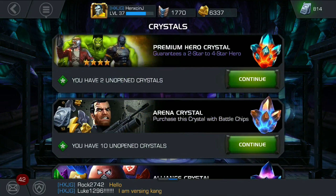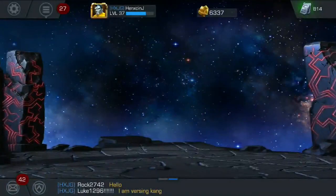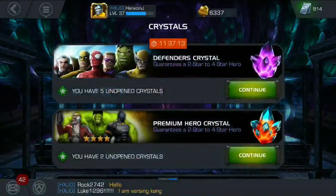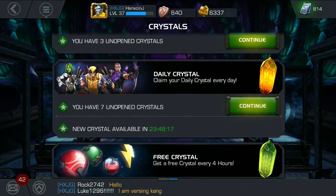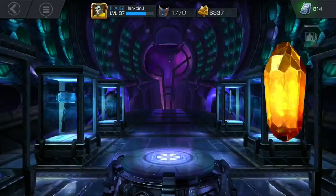Going back to the Crystal Vault and back to the home screen, then we'll head back into the crystals. What's left: Defenders Crystals, Premier Hero Crystals, Arena Crystals, Alliance Crystal, and Dailies. I'm going to open the Dailies now.